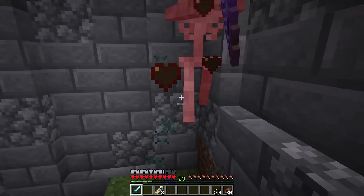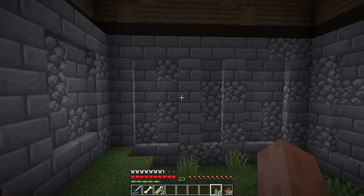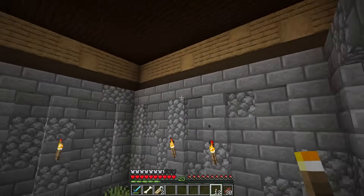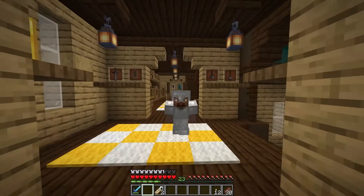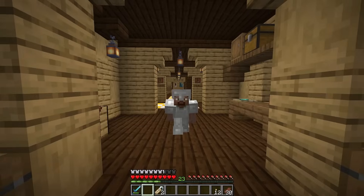We'll pop the fishing rod back in our little spot on the table and wave goodbye to the fishing hut for now. Oh, I see you hiding in there — you chose the wrong house to stake out in. Why isn't this lit up? I thought I put some torches down here last time. There we go — hopefully that'll keep things from spawning in here.